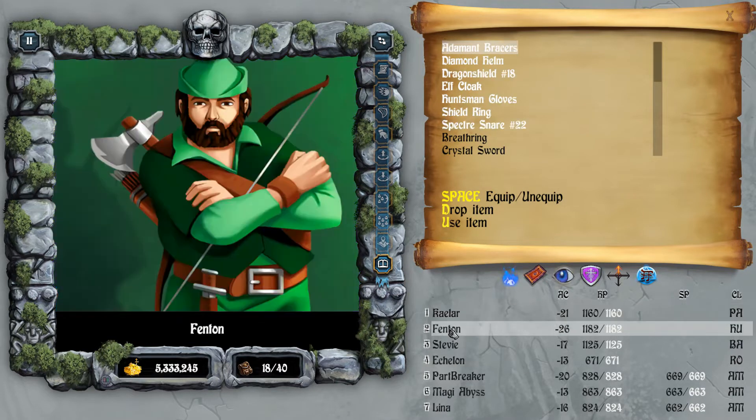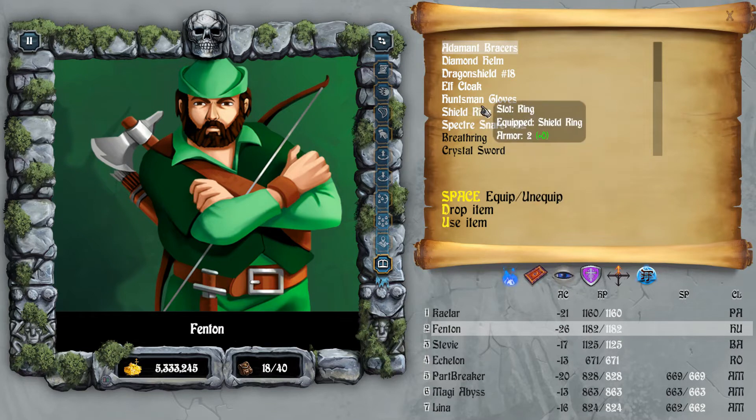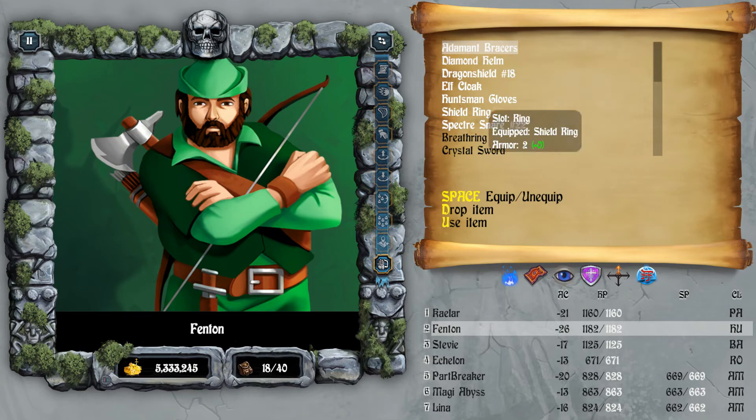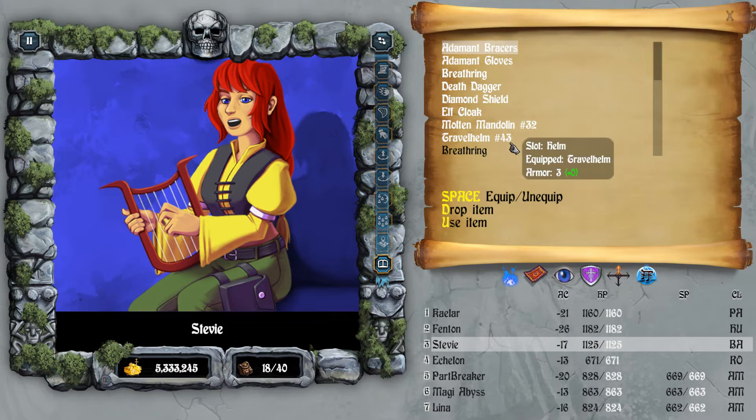You can now bypass spinner floors. Next up, I changed Fenton's items because his AC was lacking. I gave him the Spectra Snare because of 9 AC — nice shield ring — and I gave him Amaman-type bracers. He's all good to go. So let's check out the next person, Stevie. I gave Stevie a basic travel helm — I don't know what that is but still good times — and I think I gave Stevie Amaman-type bracers too, though I'm not certain.